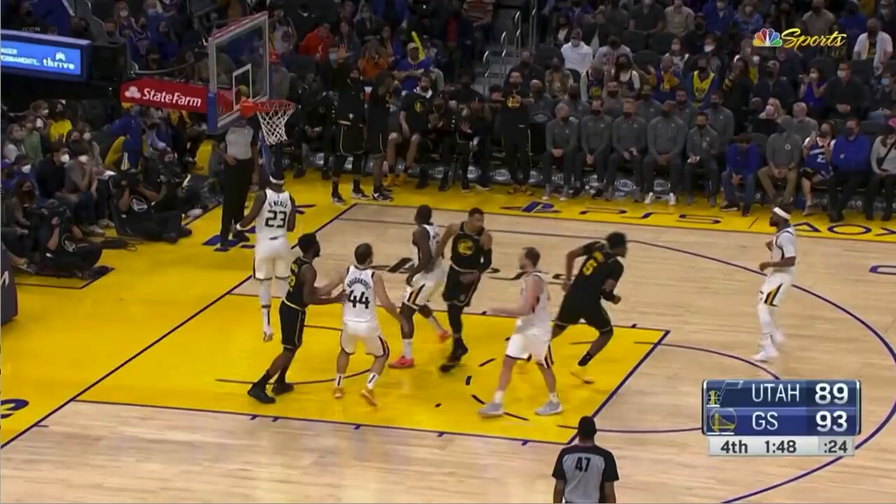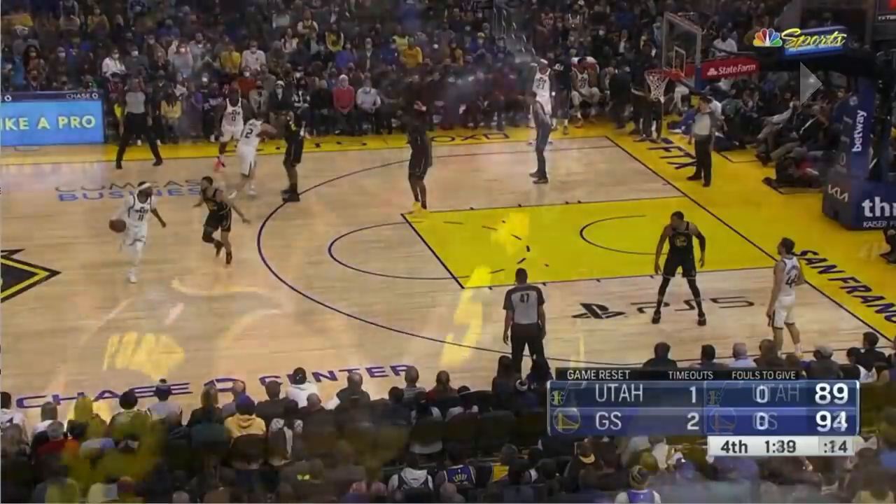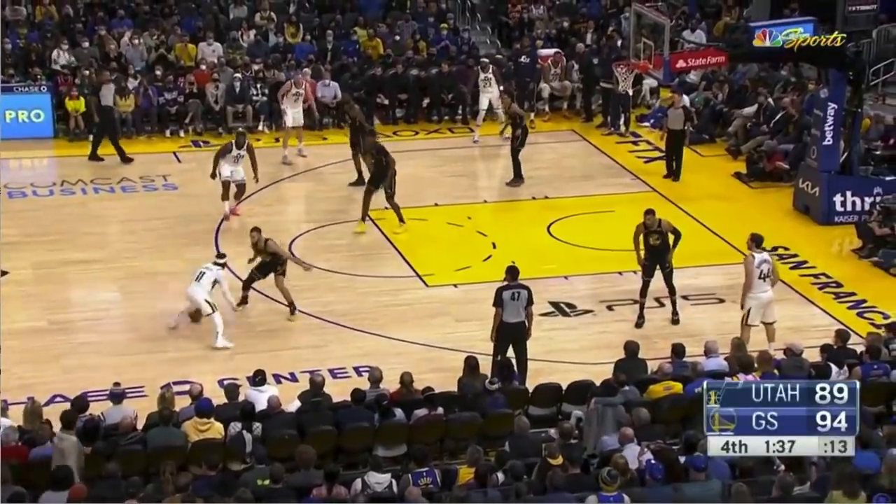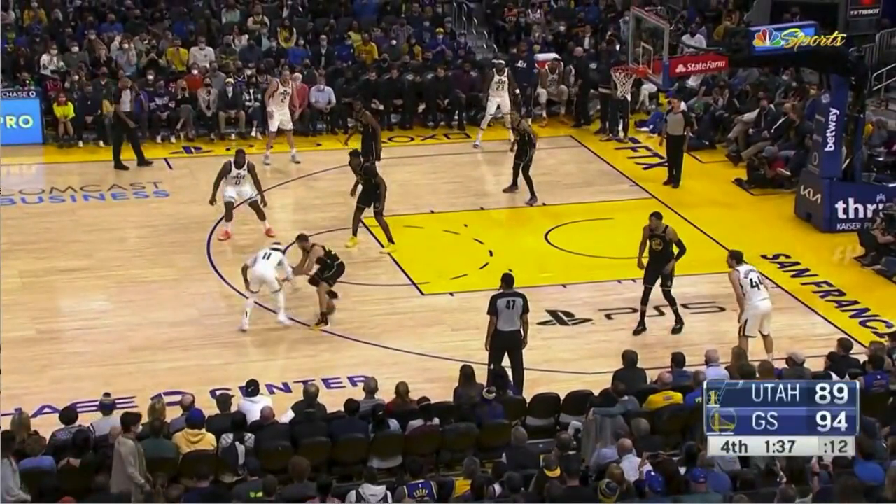Next time down the court, I guess they picked on Looney last time and that didn't work out, so they're going to try Steph. Mike Conley throws about three fakes at Steph — there's a head shake and then I think he's in the middle of doing an inside-out dribble and he just loses the ball. We'll give Steph partial credit because he was the defender, he didn't go for the head fake, and maybe it's his intimidating stature.